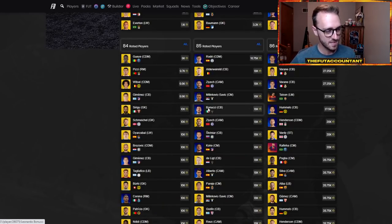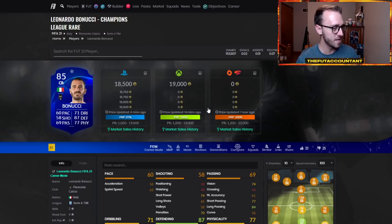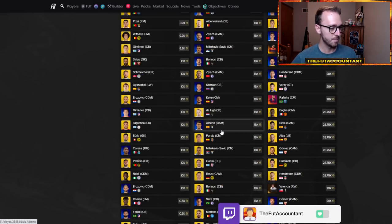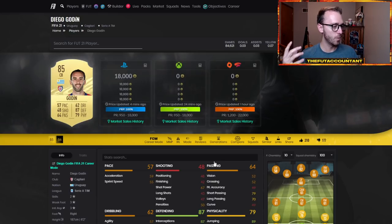Let's talk about price ranges for a second because a lot of people don't understand this. Price ranges are updated and changed — it's not by a manual person doing them. As far as I'm concerned, I'm pretty sure EA does price ranges based off of a computer, so it's auto-updating, it's automatic. Whatever parameters they have set are just not good enough.